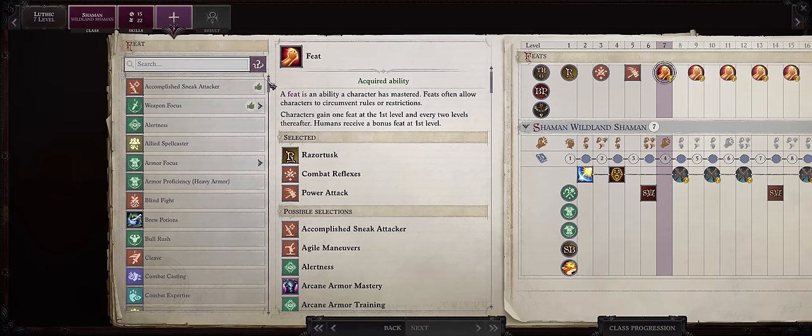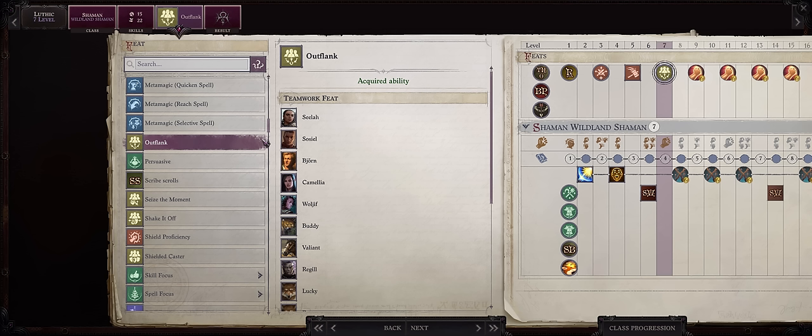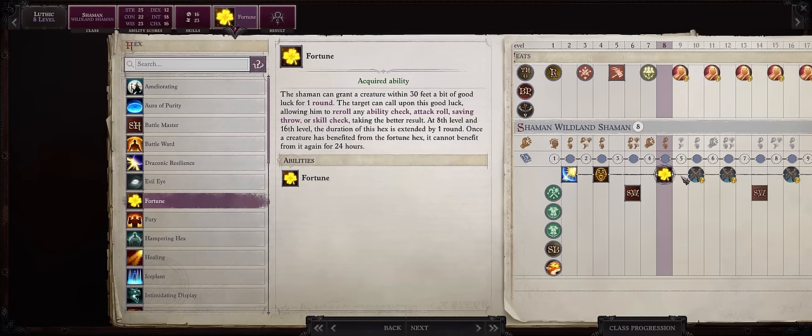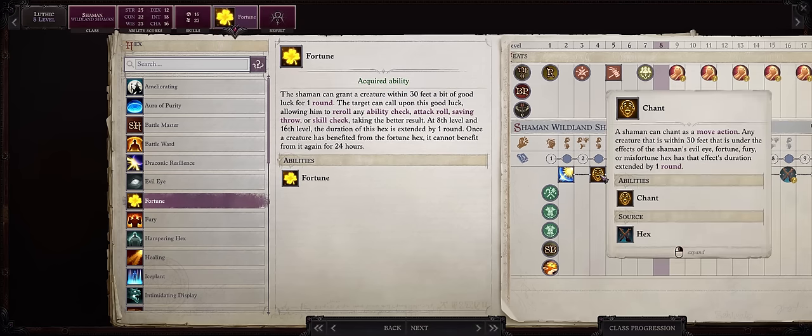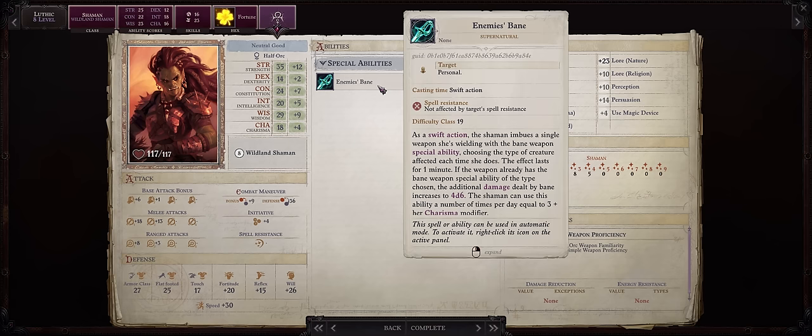For our level 7 feat, as always for any character that will be meleeing, even some spellcasters, Outflank without a doubt. This is especially useful for us since we have either Falchions or Great Axes, both of which will have very high critical range, especially after you get the Gravesinger Great Axe. The more critical hits your character gets, the more free attacks you're adding to your party through Outflank. For our level 8 hex, Fortune at last. Not only because we can extend it forever through Chant, but even if you don't use this, at this level Fortune already lasts 2 rounds, which is enough to pre-buff before bosses or tough encounters. Shamans at this level also get the Enemy's Bane ability, which is pretty powerful and does stack with Bane from the Crusader's Edge spell.